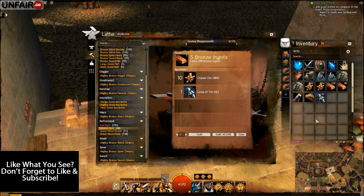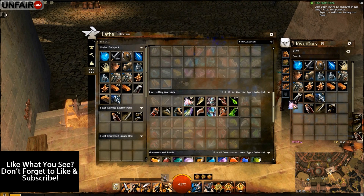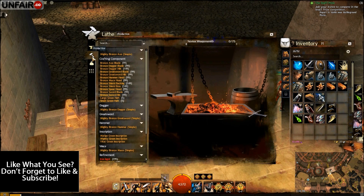Some of the basic materials you'll need is about 500 copper ore — yes, 500, it's a lot I know — 150 green wooden logs, about 50 lumps of tin, and 30 of each of the standard fine crafting materials. Let's get all of them into my inventory here.